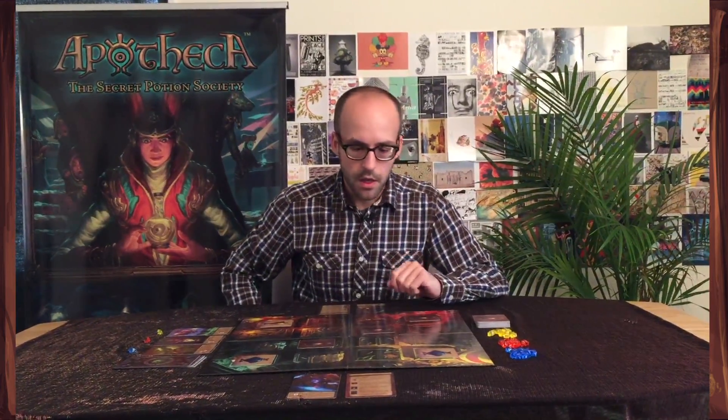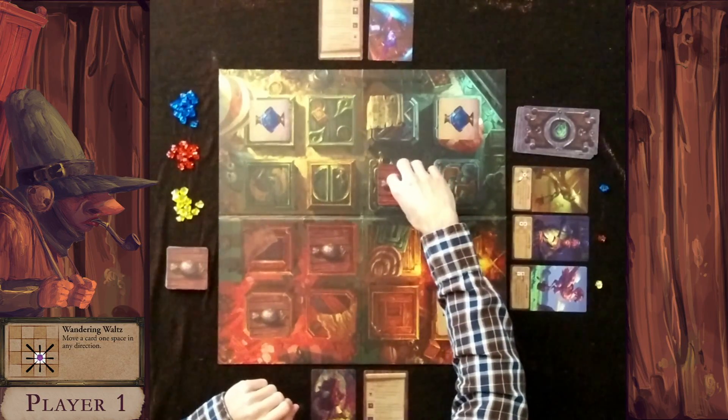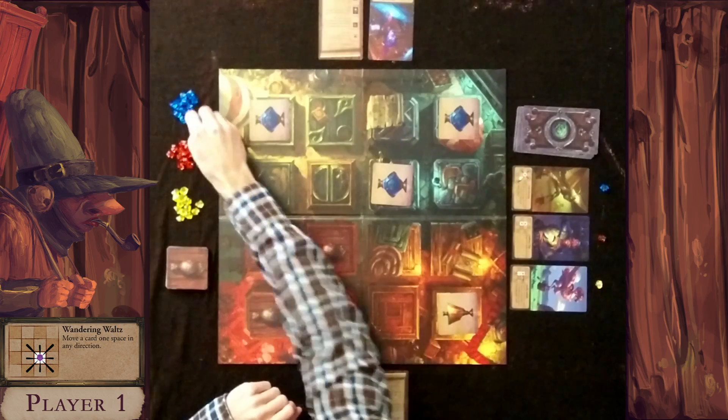This player is going to go first. Whoever goes first only takes one action instead of the usual two, because they have a slight advantage. For the first action, I'm going to use the reveal action on this potion here — it's blue, so I take a blue gem.